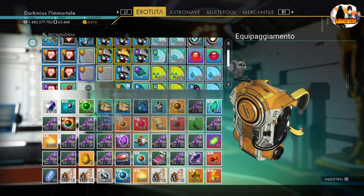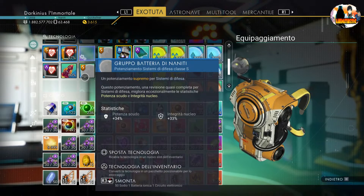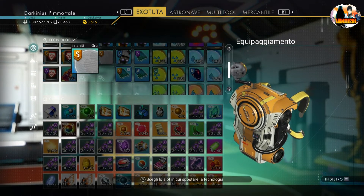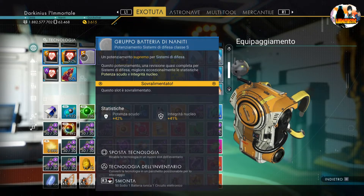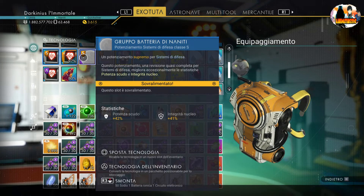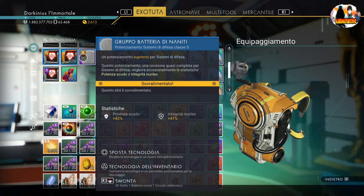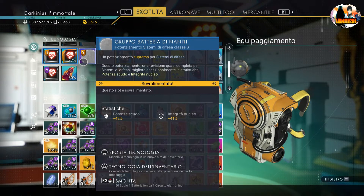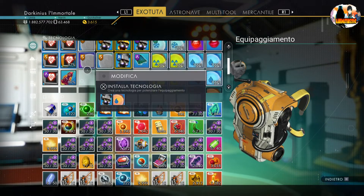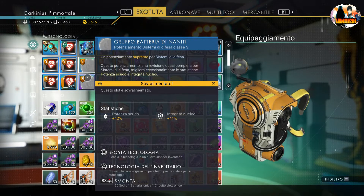In cosa consistono questi slot? Semplicemente ve lo mostro: hanno un colore diverso, e quello che mettete lì riceve direttamente un buff. Non grosso, però abbastanza: da 34 si passa a 42, potenza scudo e integrità a 41.